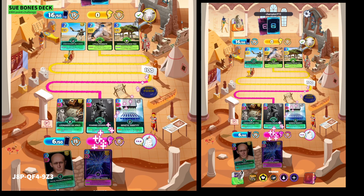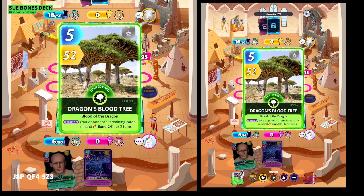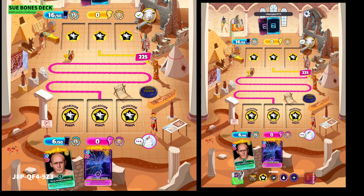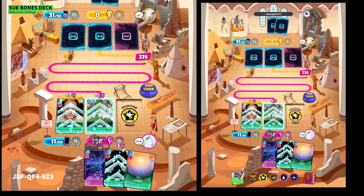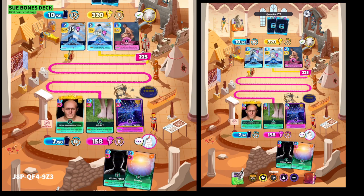Let's chuck down Leonardo — that's her skeleton, nice little buff there — and Genetic Identity, three to five, just to kick off the round. On the thousand-point challenge I think the objective is to get to round five, so you only need to win two of the first four. If you can win the first one it gives you a little bit of comfort. There's the Eureka card there.